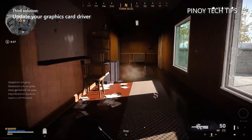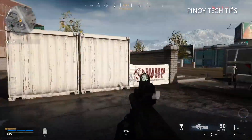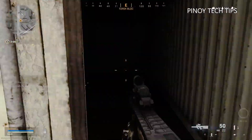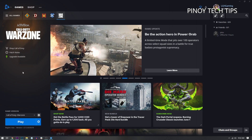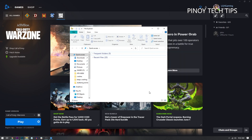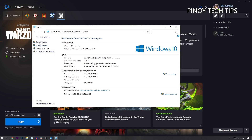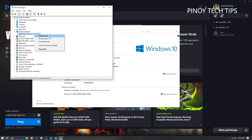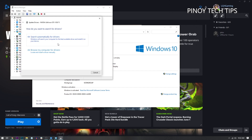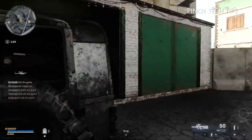As long as your PC meets the minimum system requirements, Warzone will run with minimal issues. However, if such a problem occurred without apparent reason, it's possible that your graphics card driver needs to be updated. Follow these steps to update your GPU: click the Start icon, type File Explorer, and click the File Explorer app. On the left panel, right-click on This PC and click Properties, then click Device Manager. Expand Display Adapters, right-click on your GPU, and click Update Driver. Click Search Automatically for Drivers and wait until your PC finishes the update. You may also use the suite that comes with your graphics card to update its driver.